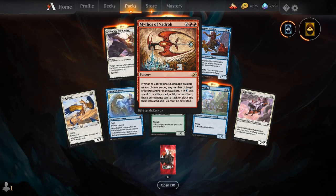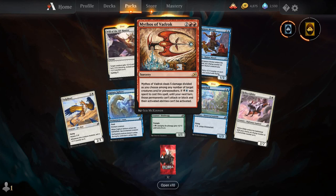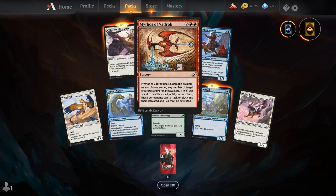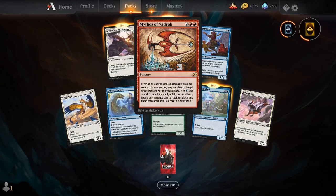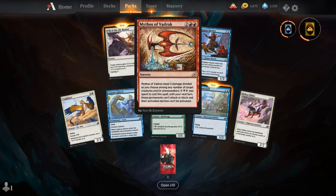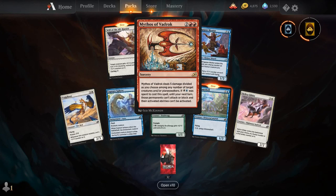The red Mythos, Mythos of Vardok, is two and two red for a sorcery — it deals five damage divided as you choose among any number of target creatures and/or planeswalkers. But if white and blue mana was spent to cast this spell, until your next turn those permanents can't attack or block and their activated abilities can't be activated.